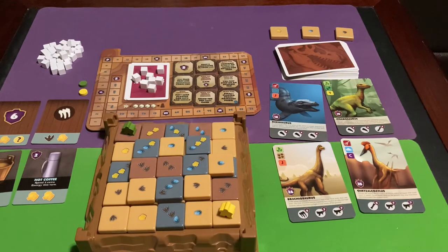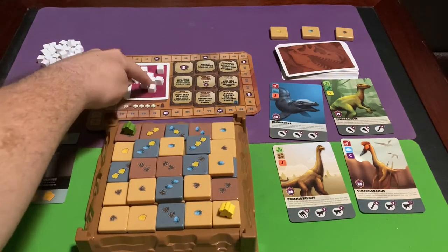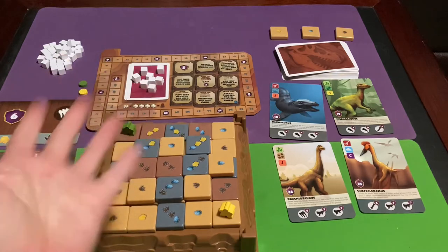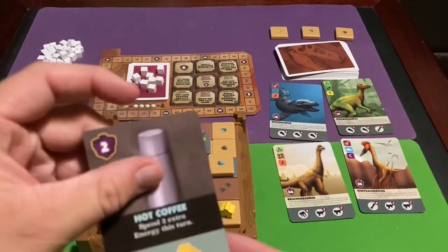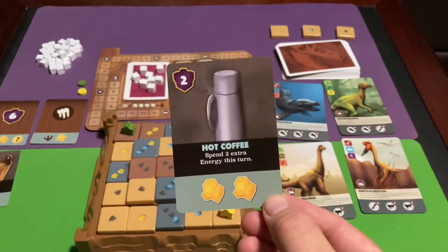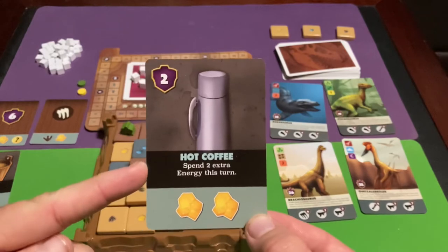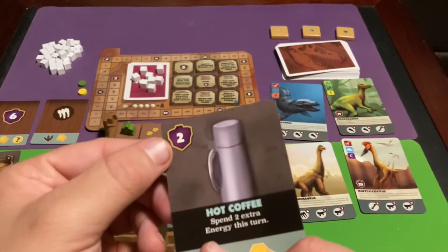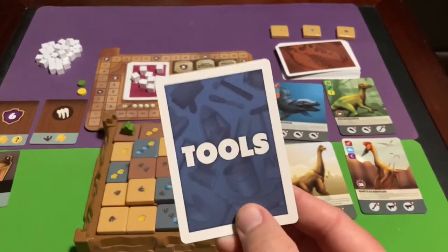One of the actions you can take is gaining plaster — each plaster costs one energy, so you could gain a maximum of four plaster in a turn, but that would end your turn unless you have tools. Tools are acquired from the market and are one-time use: once you use them, flip them face down, but keep them because they're worth victory points at the end of the game whether you use them or not.